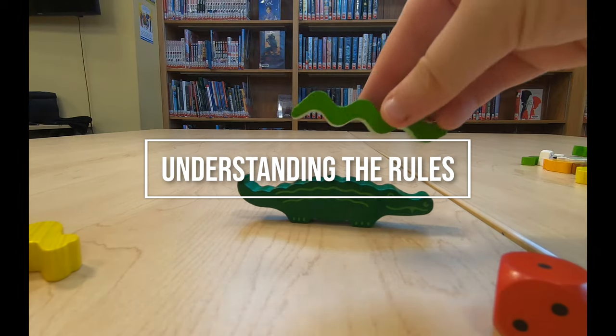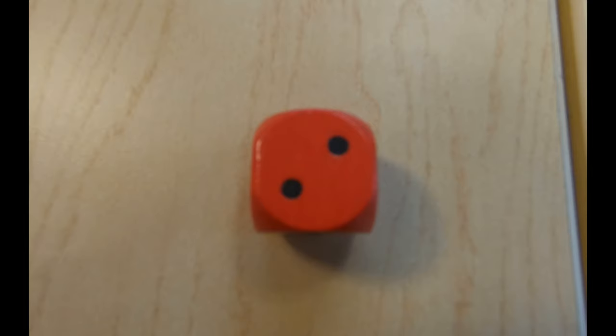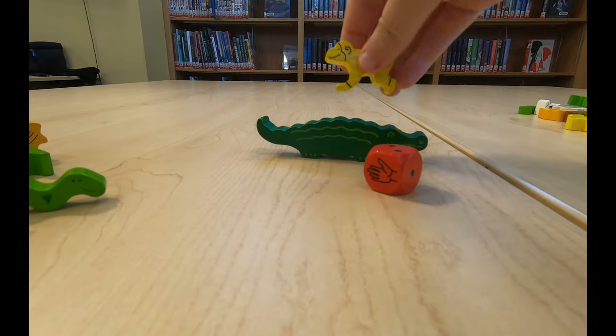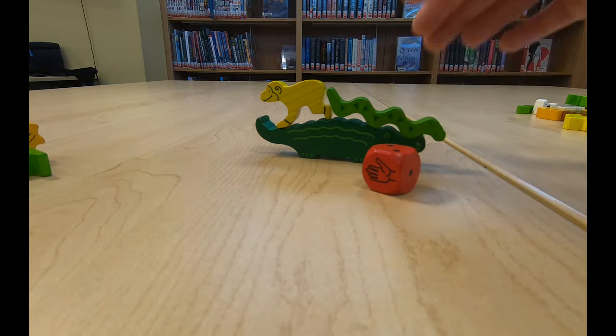If you get one dot, take an animal from your pile and place it carefully with one hand anywhere on the pyramid. Two dots: take two animals from your pile and place them carefully one after the other with one hand onto the pyramid.